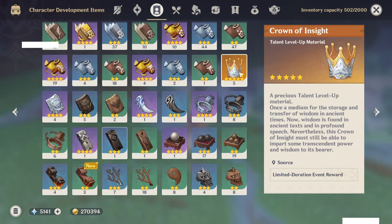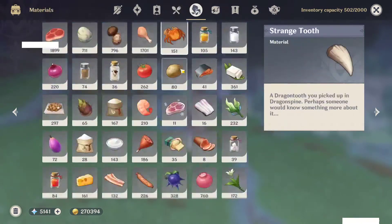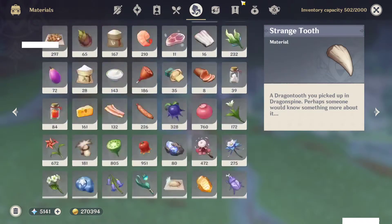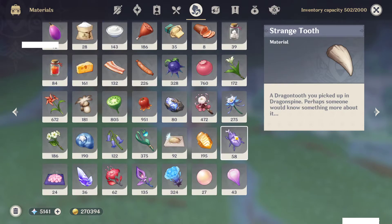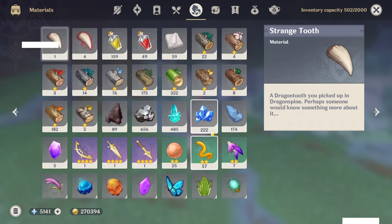Talents and everything don't matter too much — I still have five crowns even though I've triple-crowned two characters. I'm thinking about triple-crowning Raiden; I've already crowned her once. Obviously food doesn't matter. This is mostly just flexing how many resources I've farmed, even though I know people have more. But if I have more than you on any of these things, cry in the comments I guess.